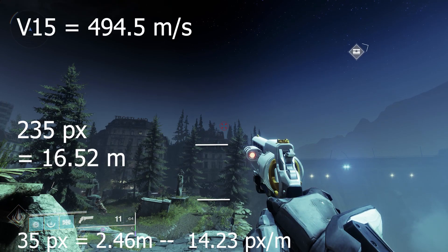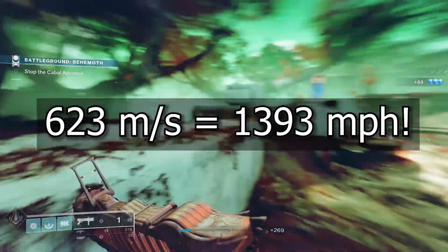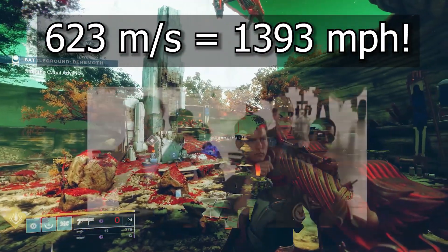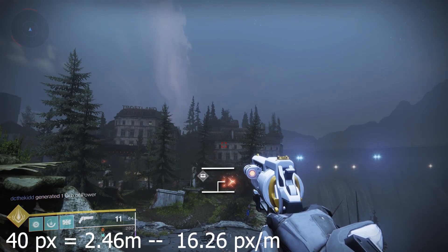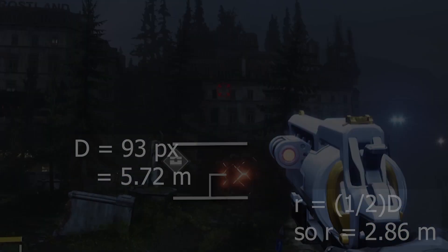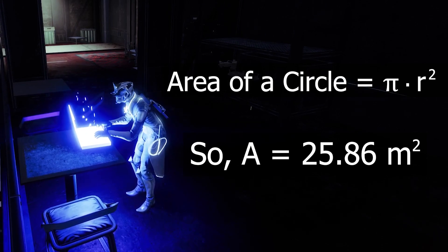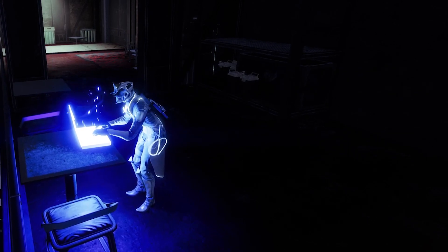So, 623 meters per second is equal to about 1,393 miles per hour, which is — in case you didn't know — really freaking fast. That's Mach 4, well faster than Maverick or Goose ever went. That's a Top Gun reference. Also, we can measure the drop pod radius, which is about 2.86 meters, which means the projected area is 25.86 meters squared — remember, the area of a circle is pi r squared. And that's it. We have all the information we need to do the calculations.